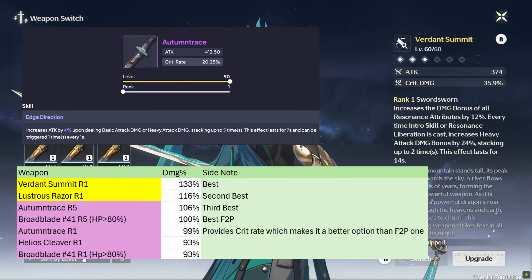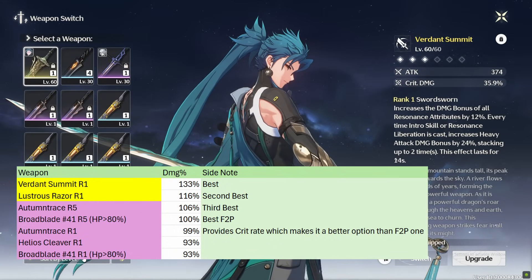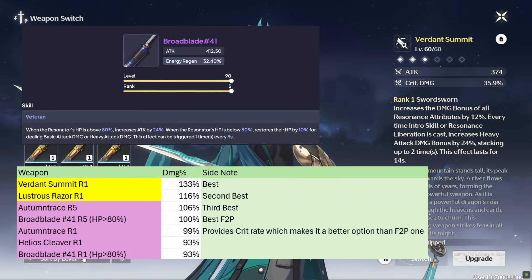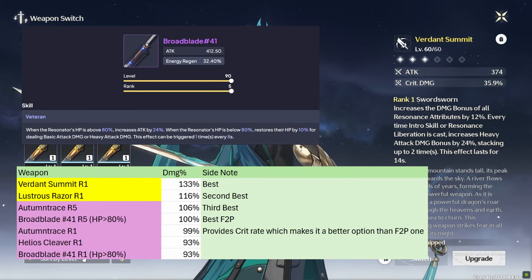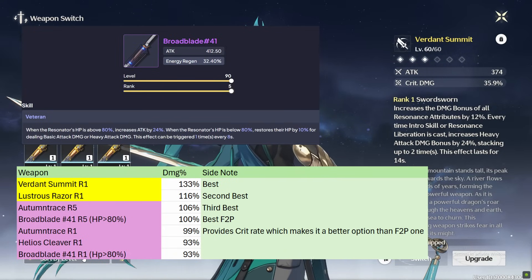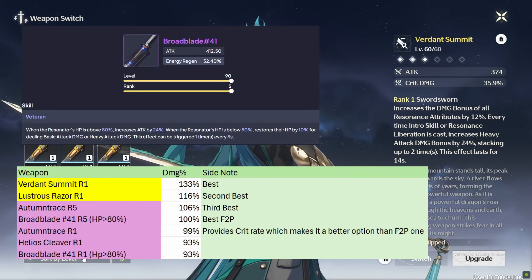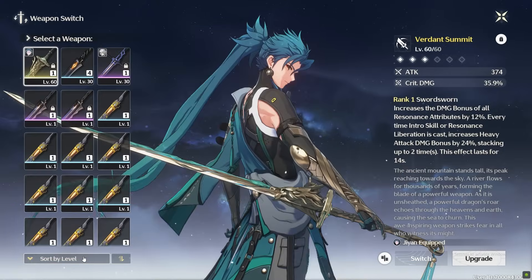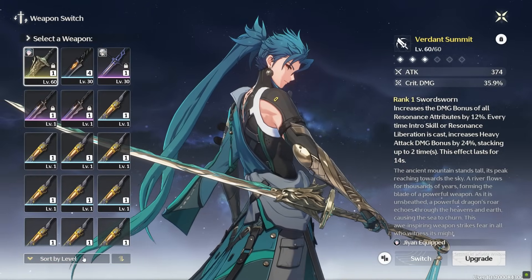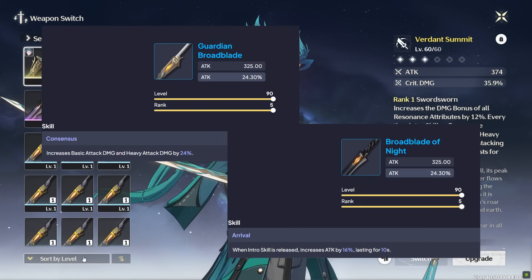Aside from these, the BP weapon Autumn Trace is a good option. His best free-to-play weapon is the craftable Broadblade 41 — it provides a good amount of energy recharge, letting you build offensive stats from your echoes, and provides good attack. It can be easily taken to max refinement, but you need to be over 80% HP so it can get inconsistent. The Helios Cleaver is a decent stat stick. For 3-star options, you can use the R5 Guardian Broadblade or R5 Broadblade of Night.